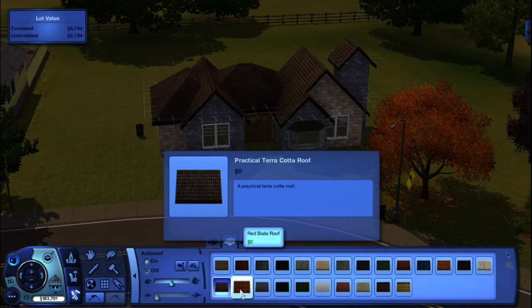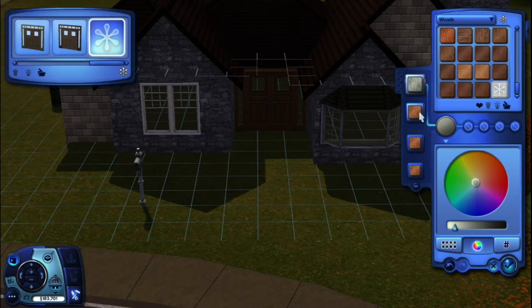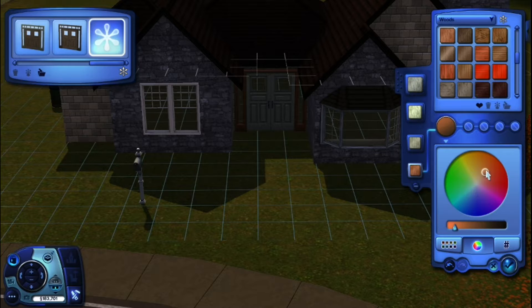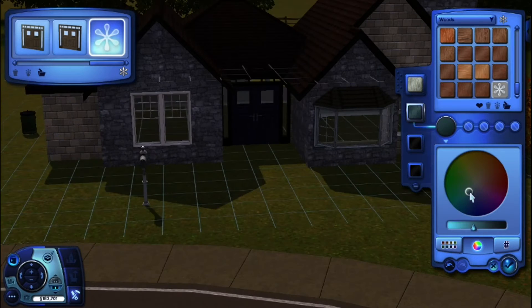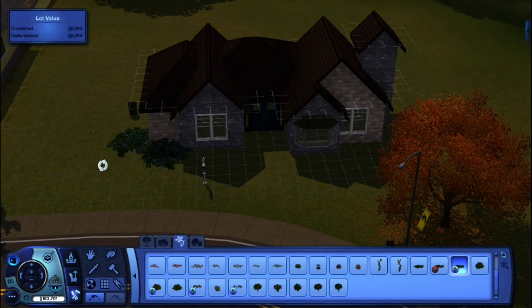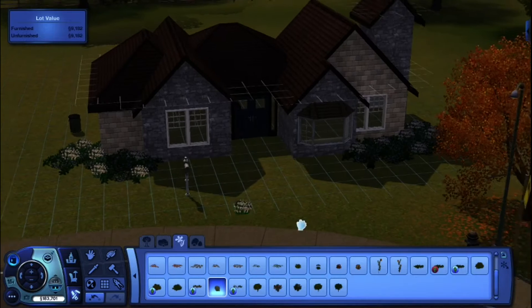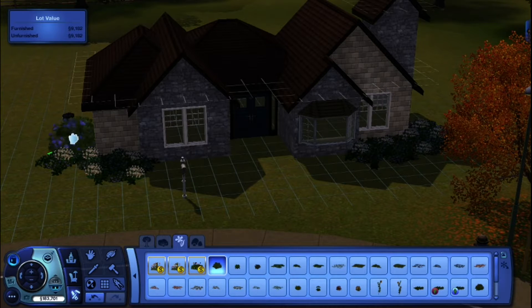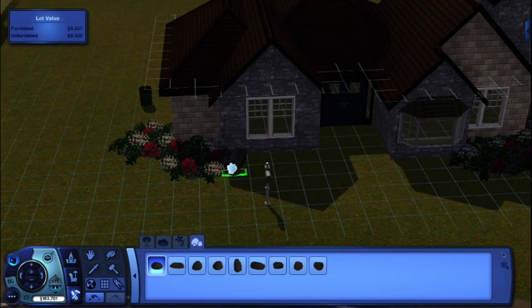Those are the color schemes I went for for the house. I did not do a backyard because I didn't see this family needing one - this is just going to be like a starter home and I do plan for them to move. This house is for my generations let's play that I'm going to be starting, which I think will be super fun. I asked you guys in a later speed build to comment if you wanted to see some, but since none of you commented, I'm just taking it upon myself to do it and hope you enjoy it.